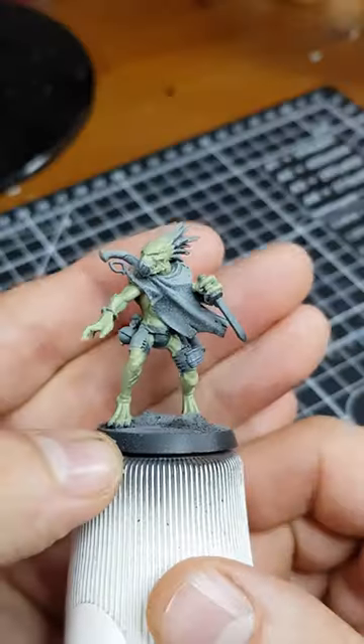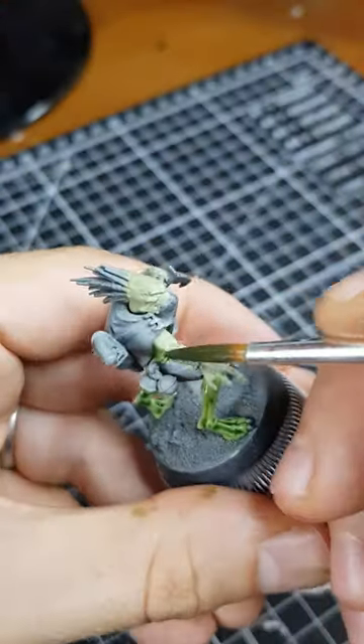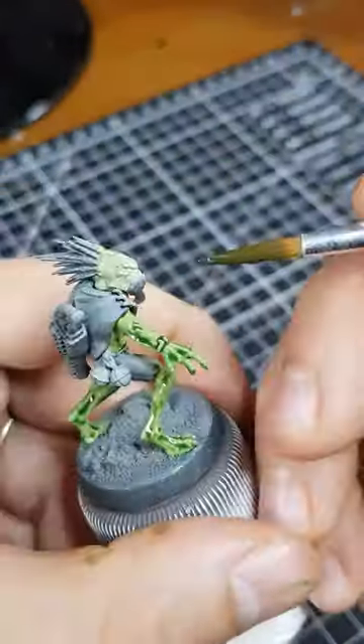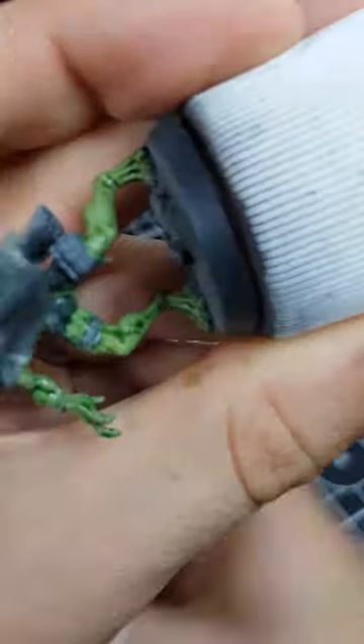To paint the skin of my crew I started by base coating with Nurgling Green. I then washed the skin with a mix of contrast paints consisting of one drop of Plague Bearer Flesh, one drop of Orc Flesh, one drop of Dark Oath Flesh, and then five drops of Contrast Medium to thin it.